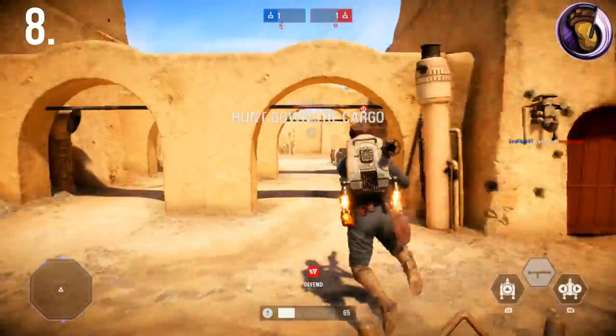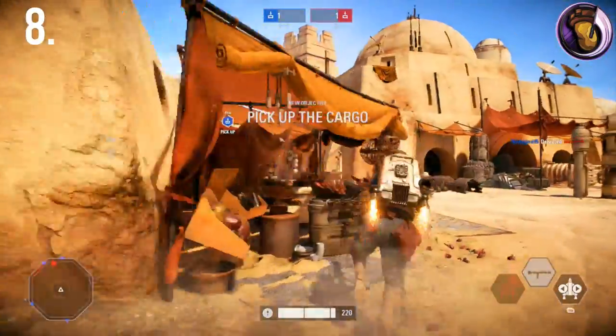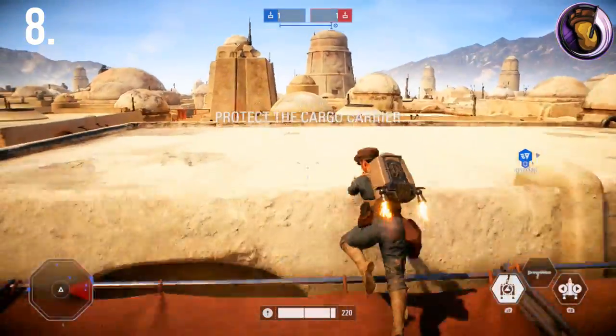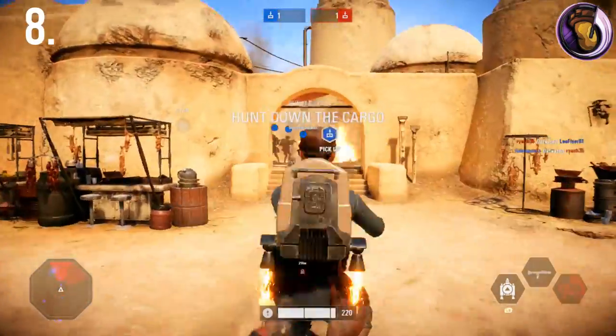In addition to general maneuverability, the Jetpack Dash can also be extremely beneficial for avoiding enemy rocket fire. If you see an enemy jumping up in the air, keep an eye on them — you never know where they're going to shoot a rocket aimed right at you. If you're prepared to dash, you can anticipate where the rocket is going and dash in the opposite direction.